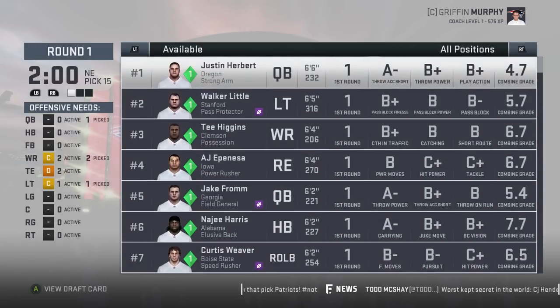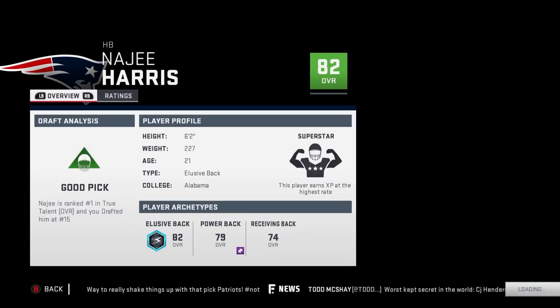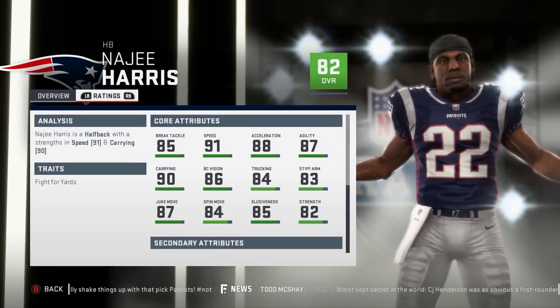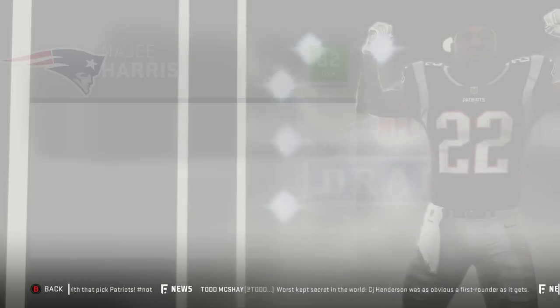I want to get Harris right now just to make sure he's on our team. Harris — 82 overall, superstar development, 21 years old, 85 break tackle, 91 speed, 88 acceleration, 87 agility.